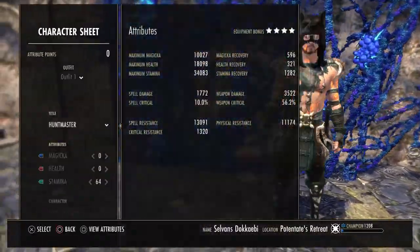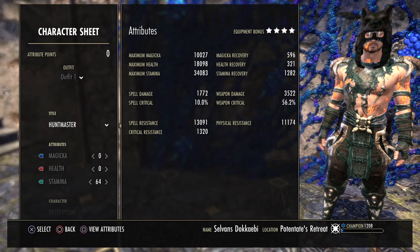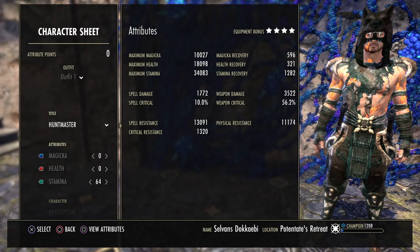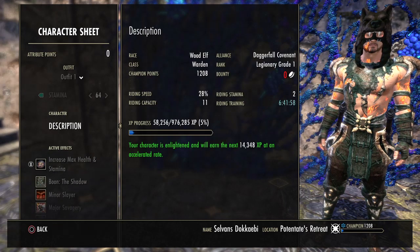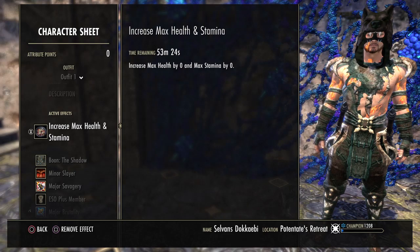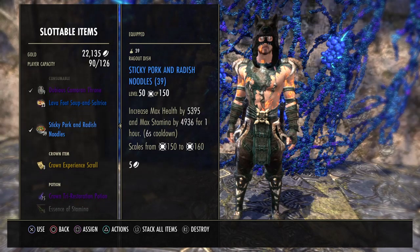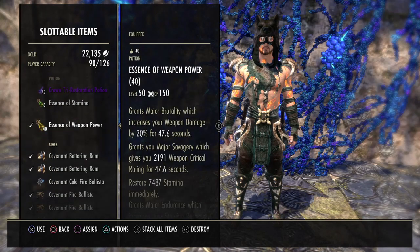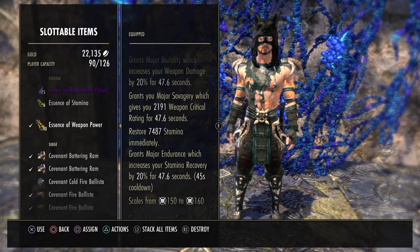Let's quickly pop a potion and look at our character sheet. We've got about 10k max magicka, 18k max health which is pretty good, 34k max stamina which is also very good, close to 1300 stamina recovery, and weapon damage of 3500 — that will go up with our glyphs and sets to over 4k. We have 56.2% weapon critical, which allows us to use the Shadow Mundus Stone increasing critical damage done by 17%. I'm using flat food here giving max health and max stamina — any blue CP150 food will do, about 5k of each. We're using Essence of Weapon Power granting Major Brutality, Major Savagery, Major Endurance, and restoring about 7500 stamina immediately.